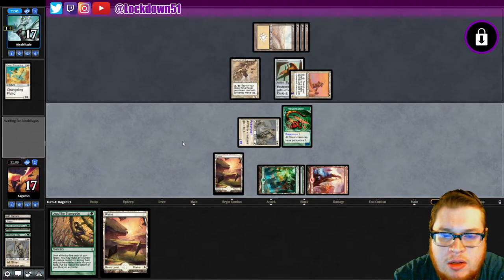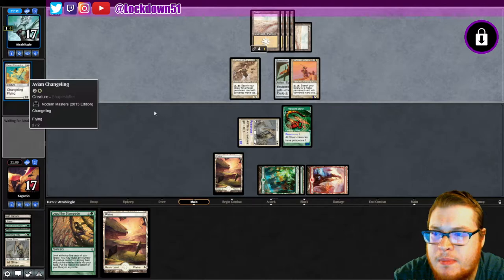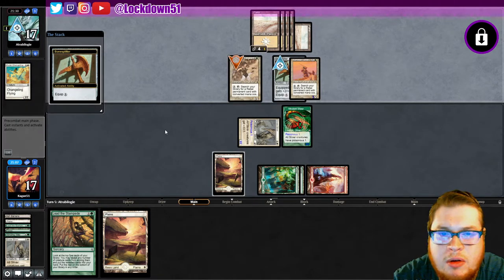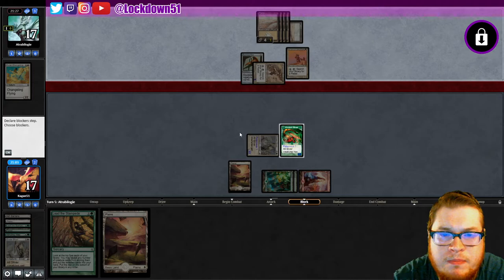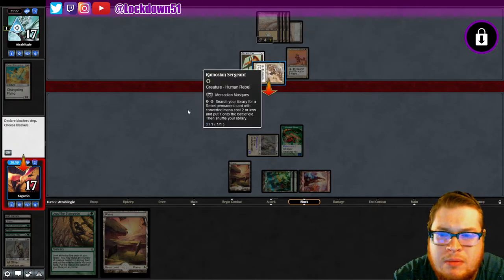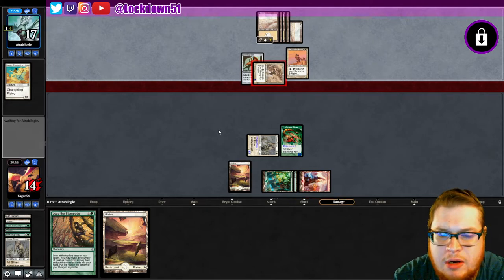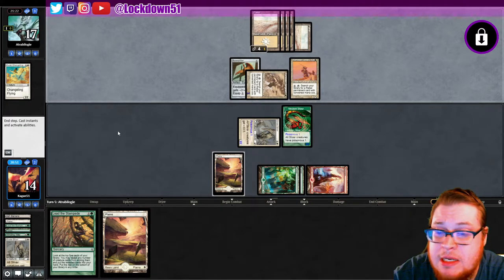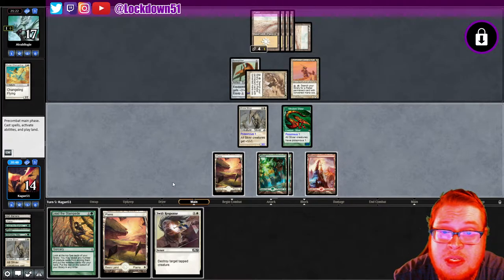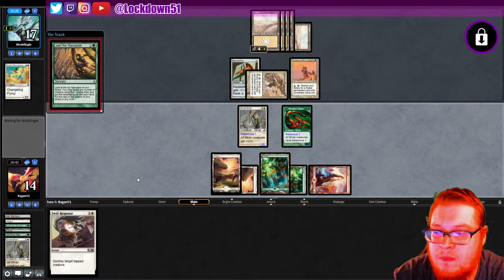We really need a good Lead the Stampede now. That still died when my lord died — okay, but they can just use four mana to go get another one of those. Do I just want to kill this? We'll take that, I don't need to kill it quite yet. Had to sneeze. A Swift Response is pretty nice. Let's Lead the Stampede first, see what we can find.